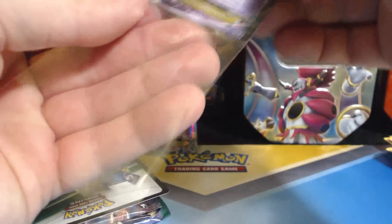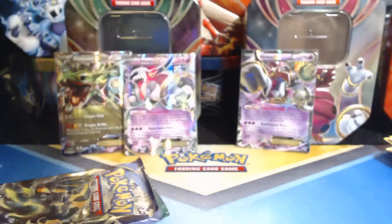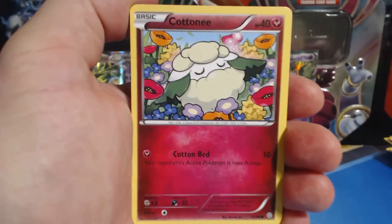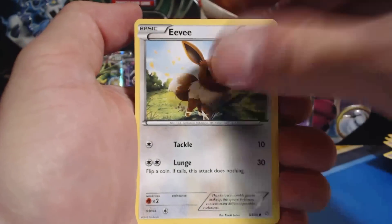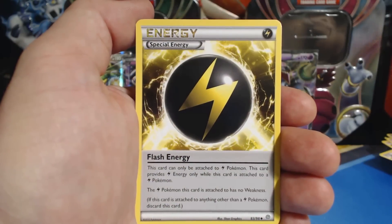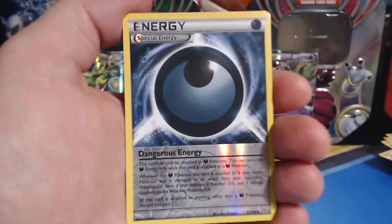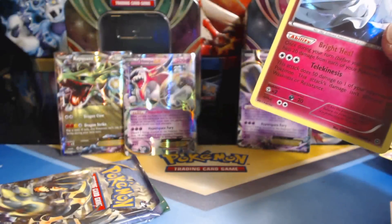We're going to protect Mr. Hoopa here and start opening these booster packs. Ancient Origins number 1: Cottonee, Baltoy, Raltz, Golette, Eevee, Vespiquen, Wismacott, Flash Energy, Dangerous Energy Reverse Holographic, and a Gardevoir Holographic Rare — very nice.